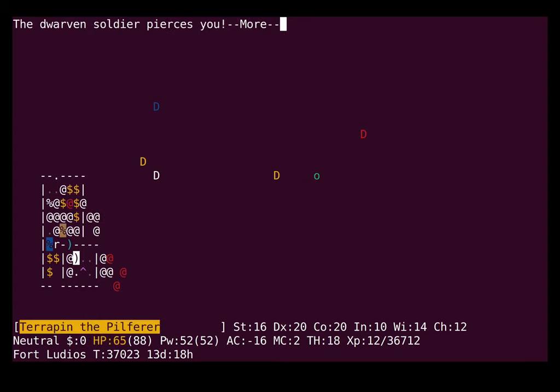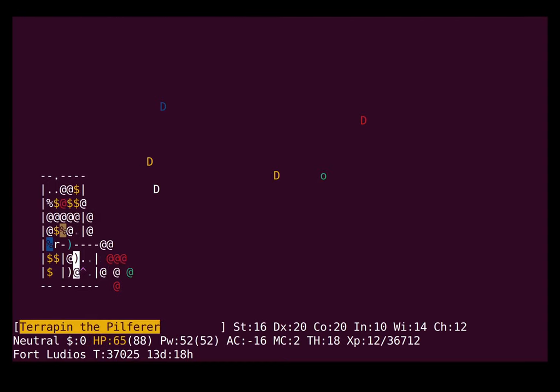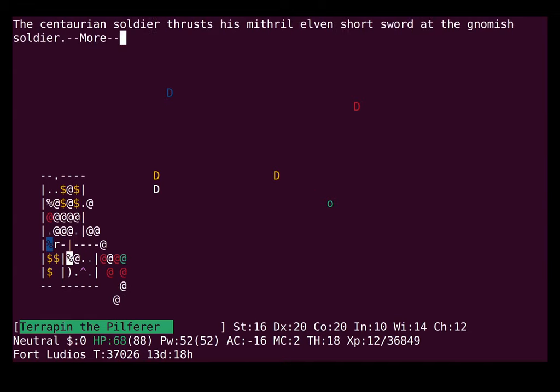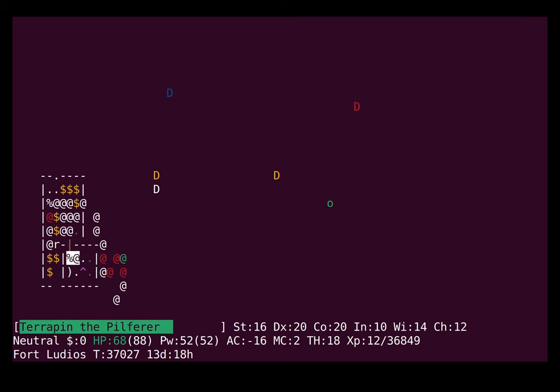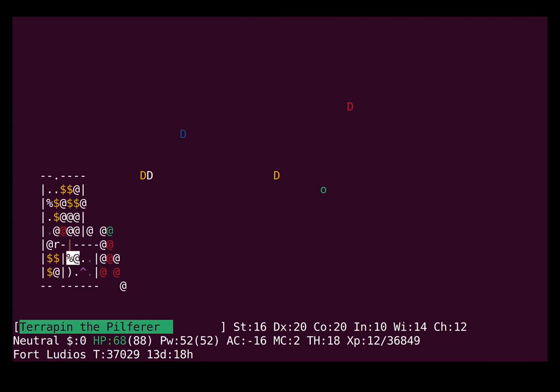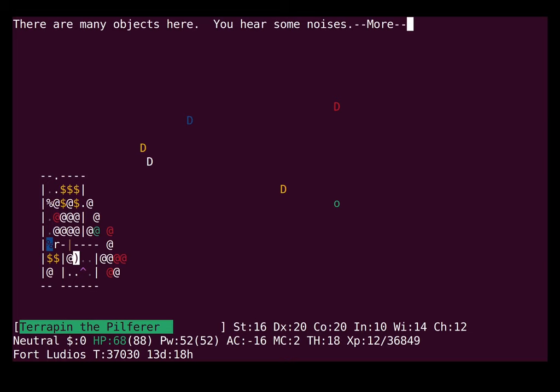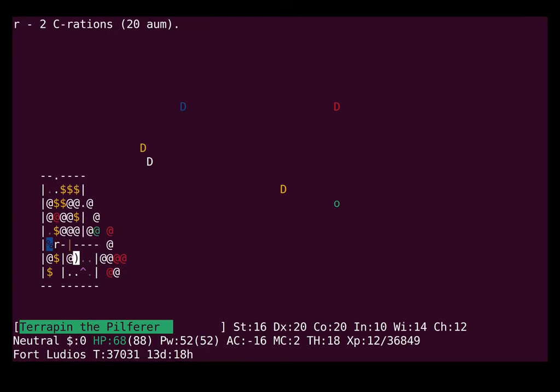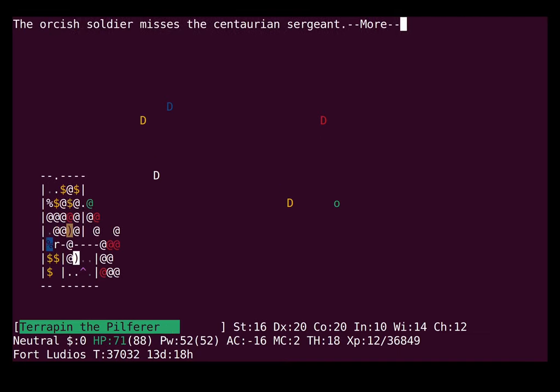Silver crossbow bolts — that's nice. I can use those to make other silvery things. I'm going to try to stay out of the sightline of whatever was firing that stuff so it doesn't waste the bolts. At some point I'm probably going to want to take all the knives and daggers I find — if they're magical they could come in real handy, and there's a solid chance that at least some of them are.